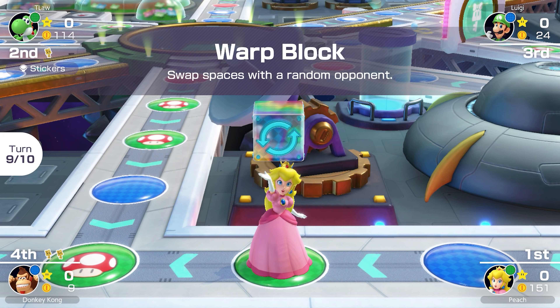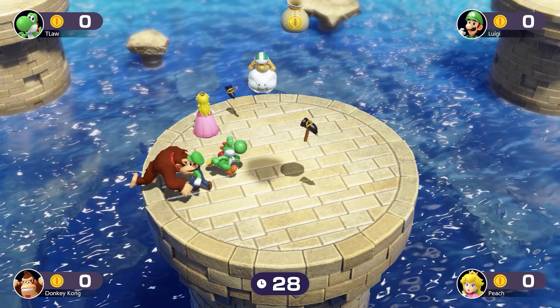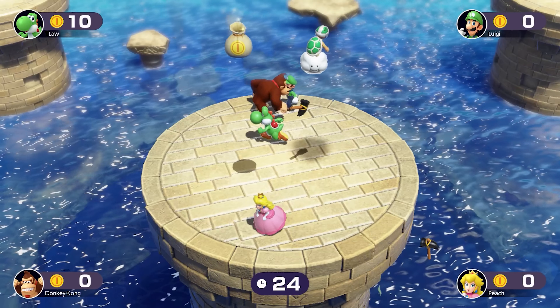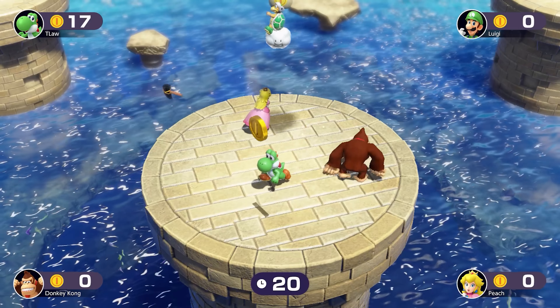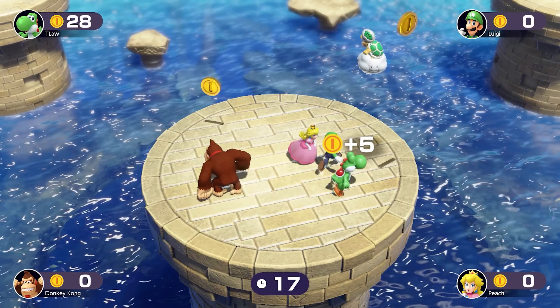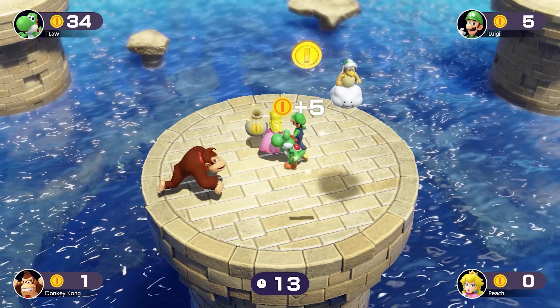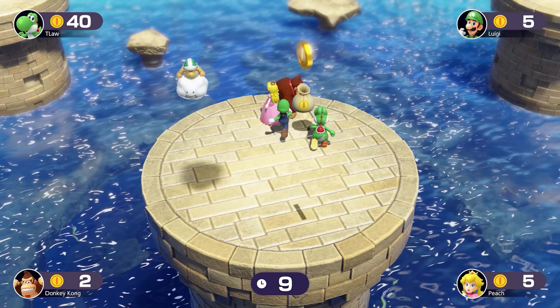Peach is going to have 157 coins — that's going to be very hard to catch. Roll call minigame: counting toads. The toads are probably the easiest ones to count. Peach only counted 8 toads, and Donkey Kong is the only one getting kind of close. Back to the start — two turns left.